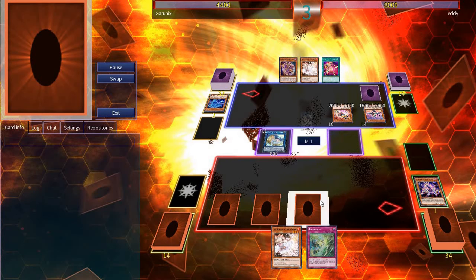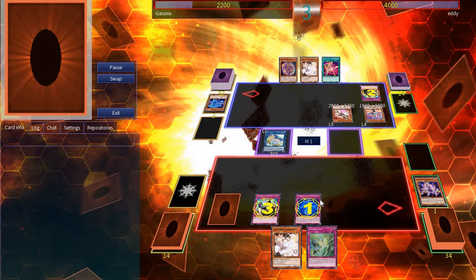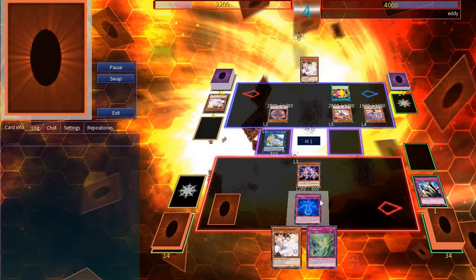On my turn, I start off by summoning Multifaker, then go into Artemis. I activate Manifestation, which is met with a Judgment — but that's met with a Judgment of my own. Multifaker does come out, but I'm unsure why his effect doesn't go off. Maybe something to do with it being a counter trap — I'm not sure.